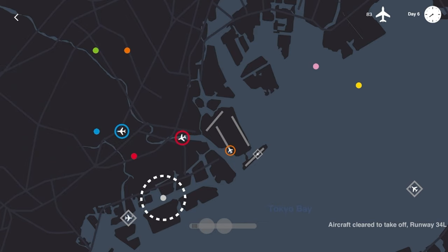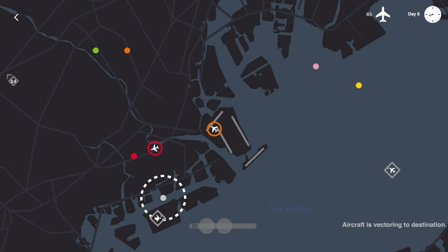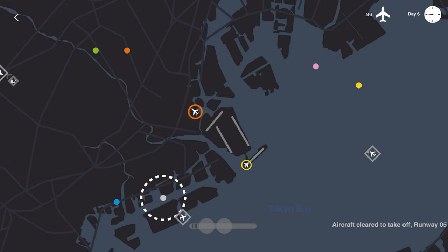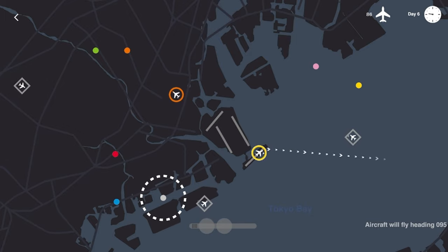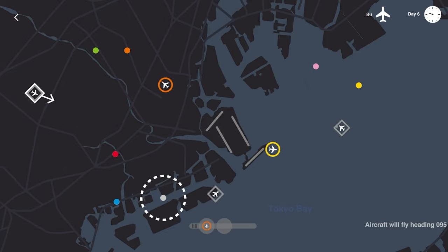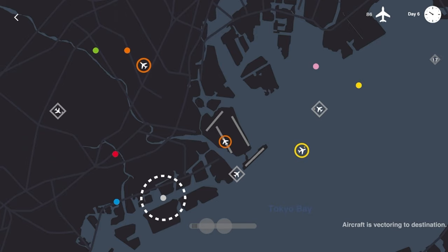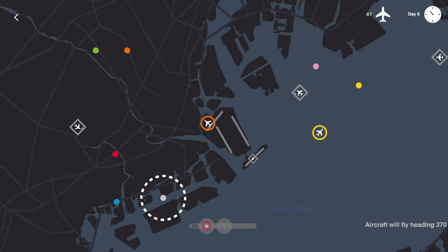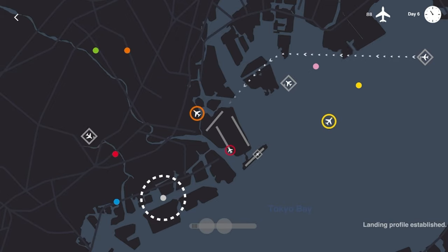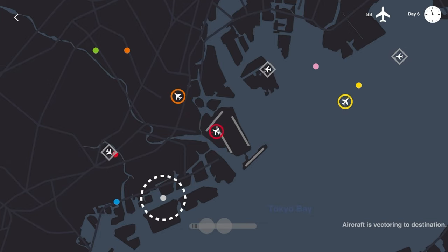Orange flight — get you going in Tokyo as the craziness starts to build. Yellow — I should be able to get yellow to swing around this guy, so let's have him immediately go out to the east and then swing around and go where he needs to go. Orange flight, follow your brother out to the orange dot. Yellow, you can start to make that turn — we do have that inbound flight to keep an eye on, so let's have you come straight across and then follow this guy in.